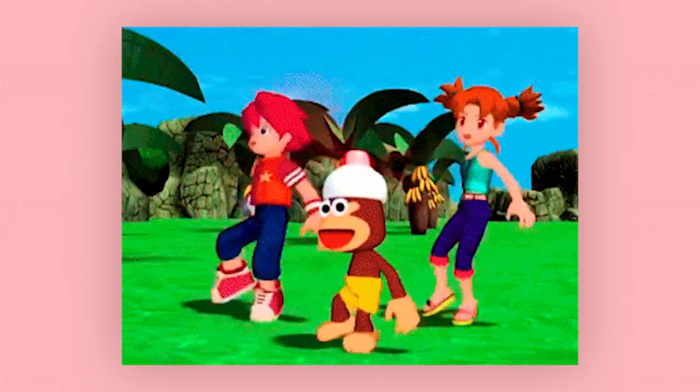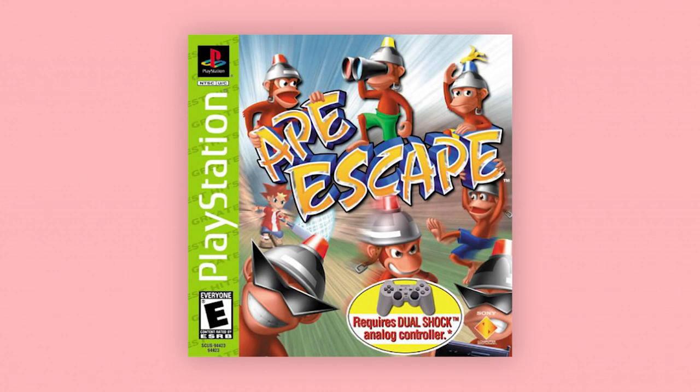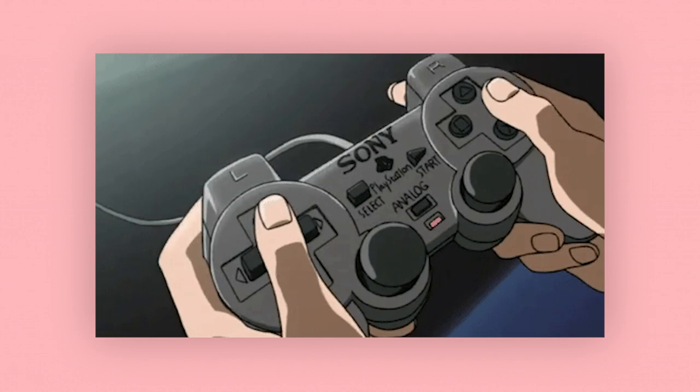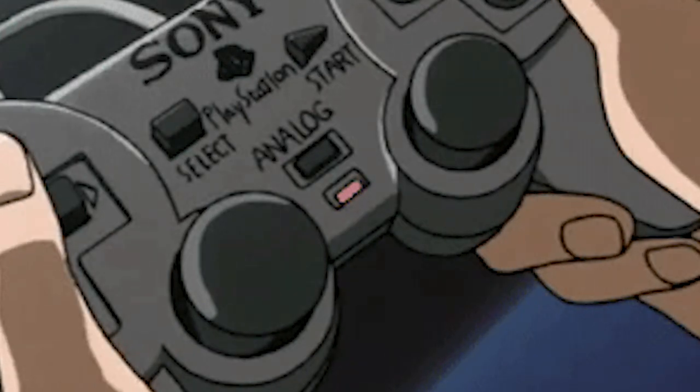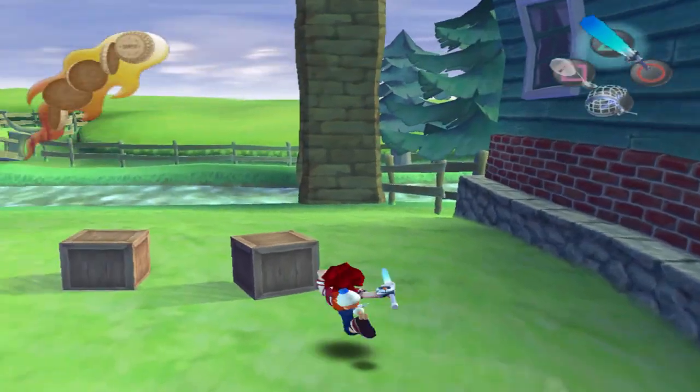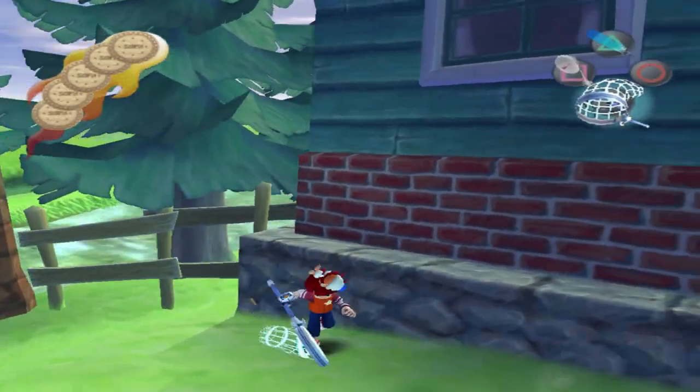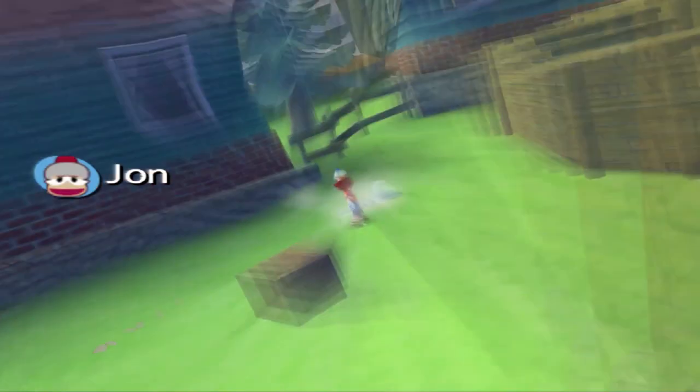If you know a bit about the Ape Escape series, you'd probably know that it was created to show off the new technology at the time — having two analog sticks on a controller. What I find interesting is that no other game has really quite used dual analog sticks in the same way ever since, despite Ape Escape being incredibly well received.